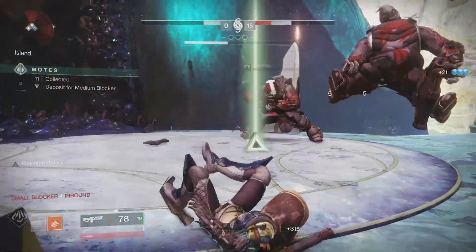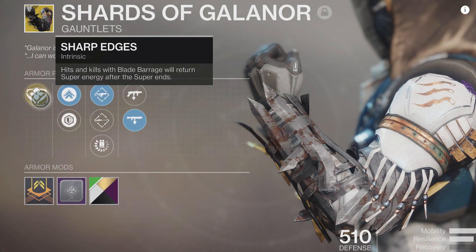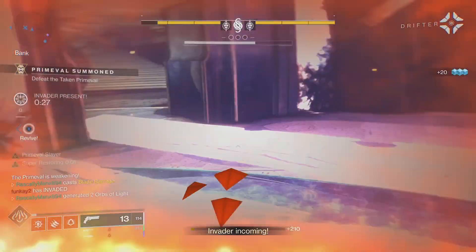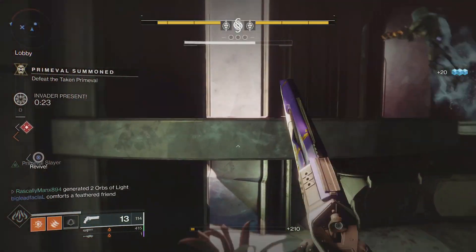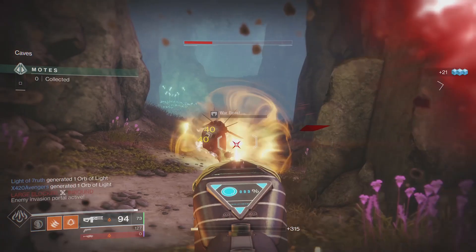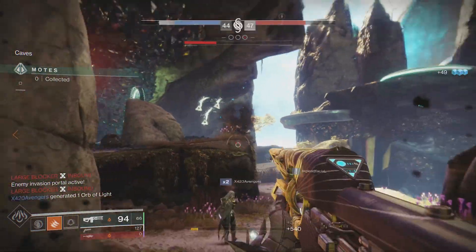So the exotics of choice. First up, the Exotic Gauntlet Shards of Galanor. It grants you the Exotic Perk Sharp Edges — hits and kills with Blade Barrage return Super Energy after the Super ends. A fantastic Exotic for Way of 1000 Cuts. The range of Super Energy you get back is kind of RNG-ish. At times you get almost the full Super back, and at others you get only 20-30%. Getting more hits with your Blade Barrage definitely influences the Super Energy returned.